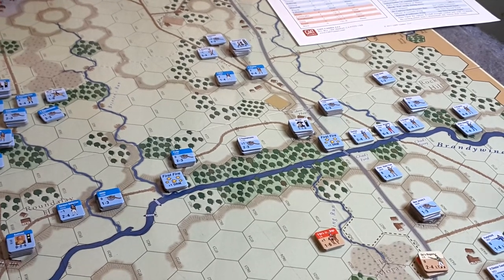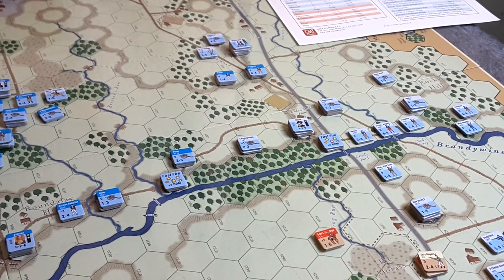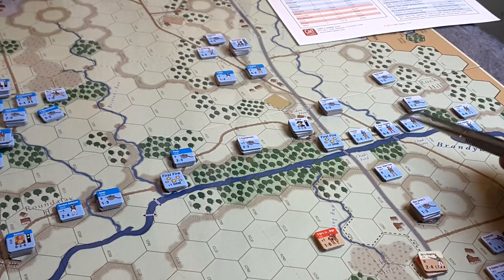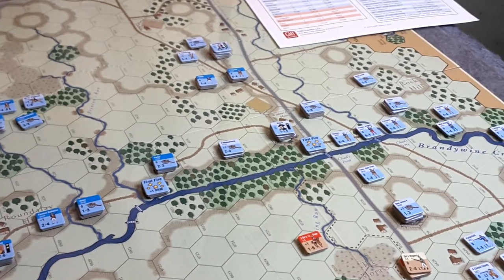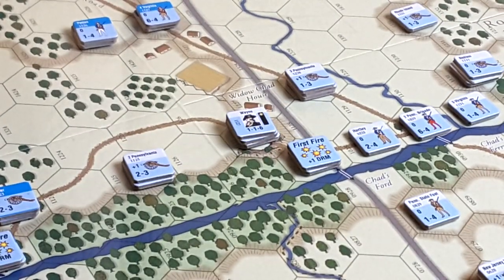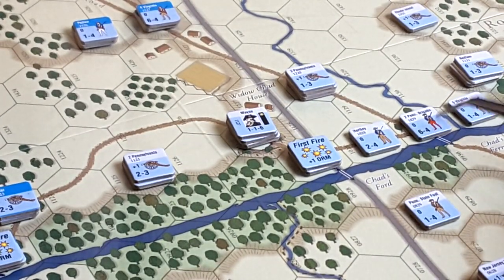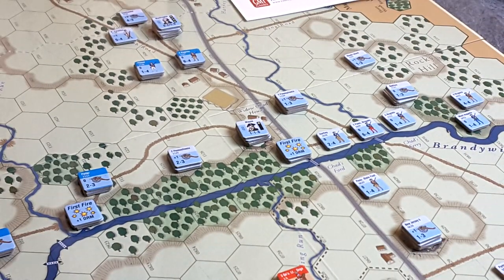Just light shifting of troops. I moved this unit, the 5th Virginia, into place here. You'll notice this unit - the guys in the Red Trousers - that's the 2nd Pennsylvania Brigade. It's a Strength 6 unit. Let me zoom in a little bit. I've got the Red Trousers - that's a pretty strong unit. So I'm pretty confident we're going to hold Chad's Ford.